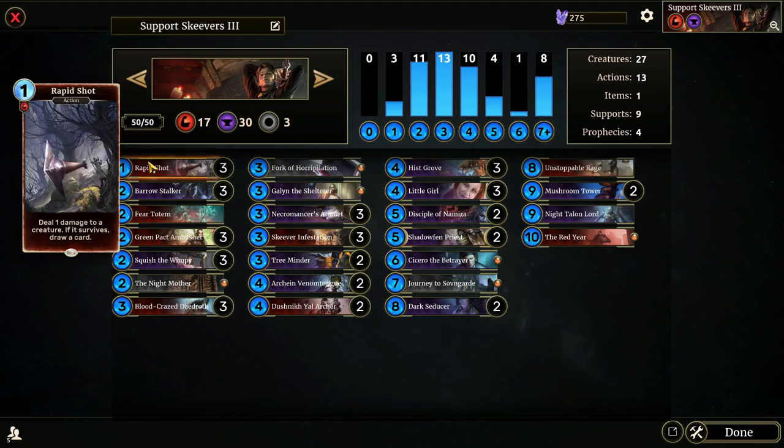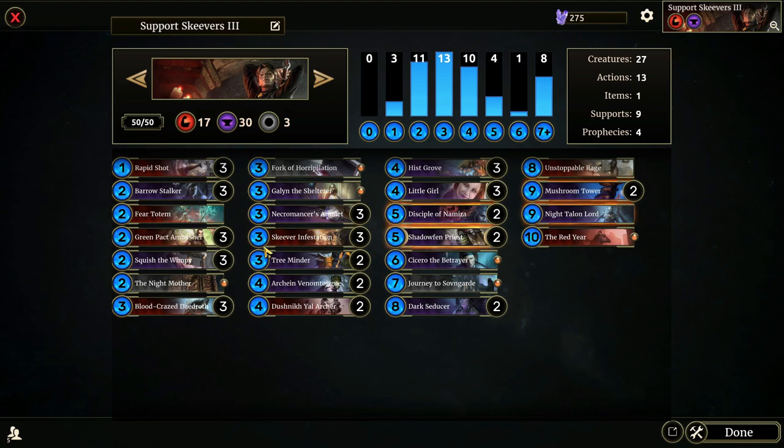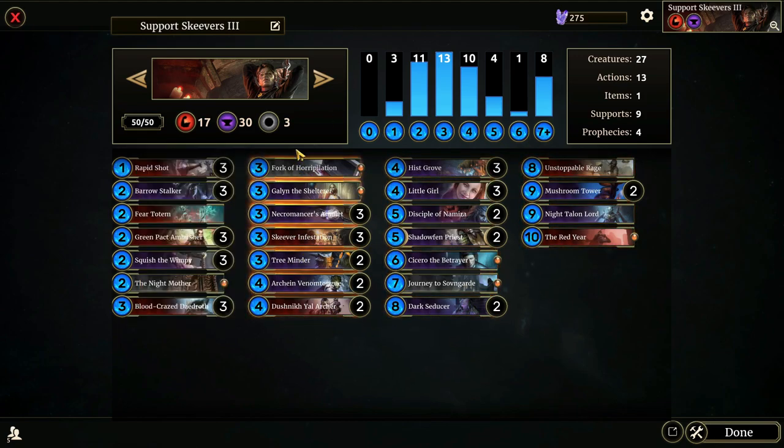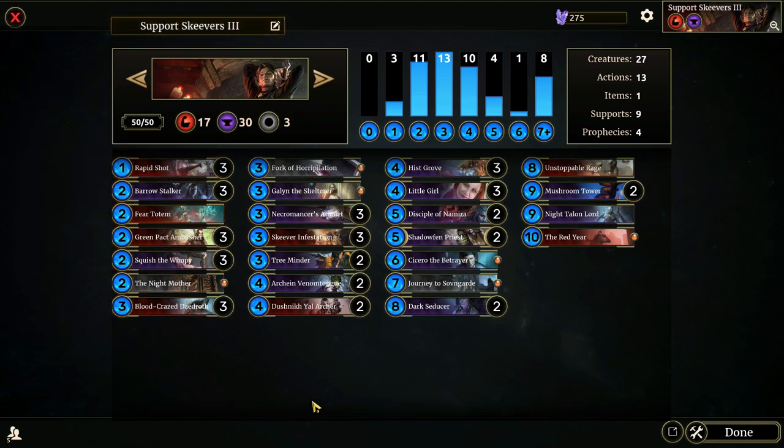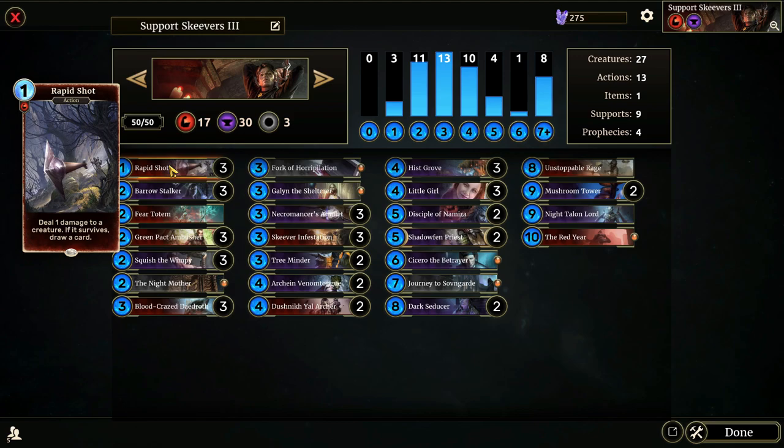I'm going to go through every piece so you can follow along and understand what we're trying to do. Rapid Shot deals one damage to a creature, and if it survives, draw a card. Really what we're trying to do with this deck is get two cards: Mushroom Tower and Skeever Infestation. Everything else is kind of optional — we also want the Necromancer's Amulet on board. Rapid Shot is going to help us get there by being a very good source of draw.